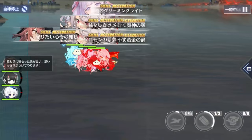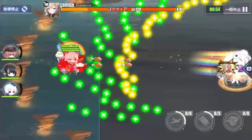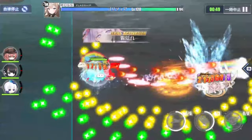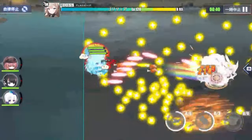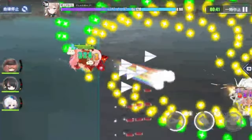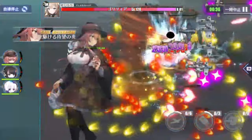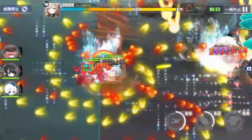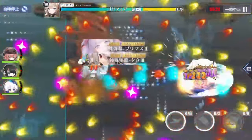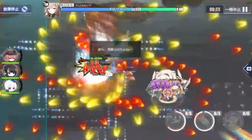My favorite place to test ships and equipment is the EX stage in raid events. Here you can infinitely repeat the same fight free of cost, usually against a single enemy with no annoying mechanics and enough HP to last until the end if you're just testing vanguard ships. They also often have no planes to mess with the end screen. It is easy to gather a large enough sample size for statistically significant results, though I believe statistical significance as a concept matters most when developing things with the potential to cause harm — so even though I list p-values sometimes, I don't think it's necessary to go that far in Azur Lane.